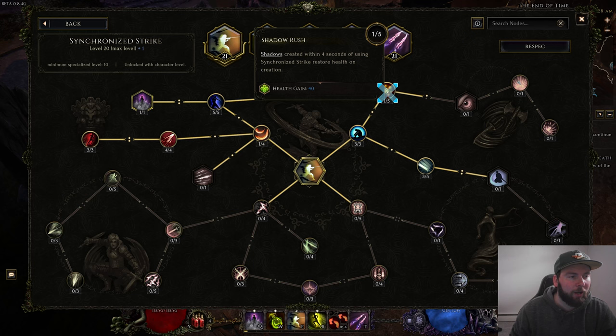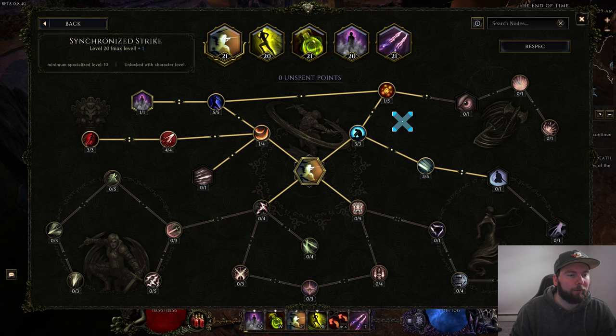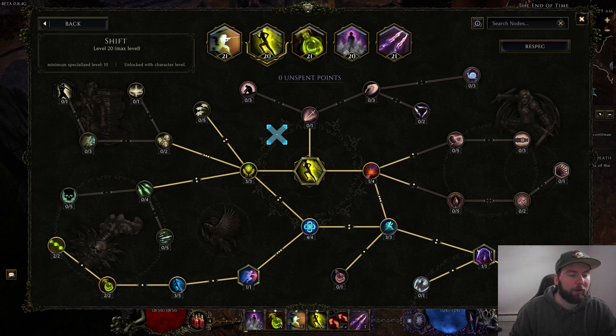Three points in Dynamics for mana efficiency, three points in Art of the Blade for increased attack speed, and one point in Shadow Rush for gaining 40 health if you use shadows created within four seconds — which you almost instantly will. It's just another way to regenerate a bunch of life. This build is based on having a lot of dodge and replenishing your health the moment you take a hit.